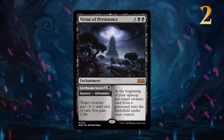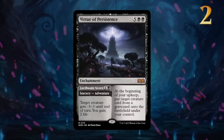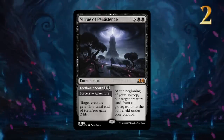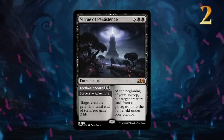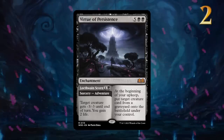At number 2 we have another mythic rare adventure enchantment. Locthwain Scorn is a solid removal spell for 2 mana, gaining some extra life in the process, and once we reach the later stages of the game, Virtue of Persistence can take over by reanimating any creature turn after turn.